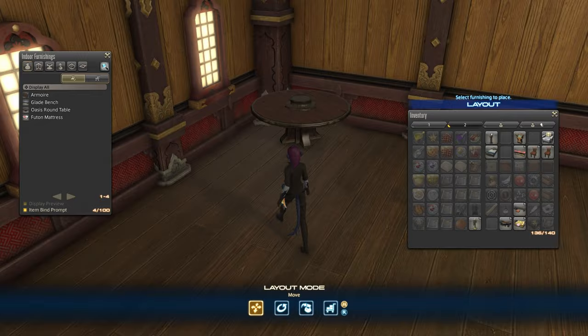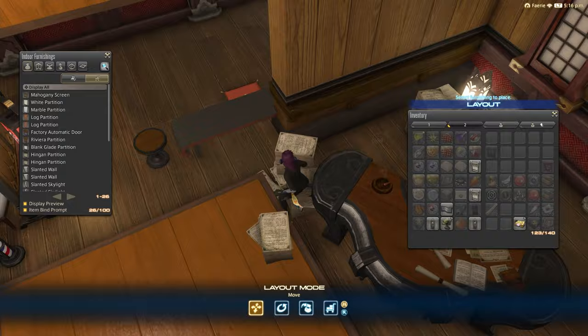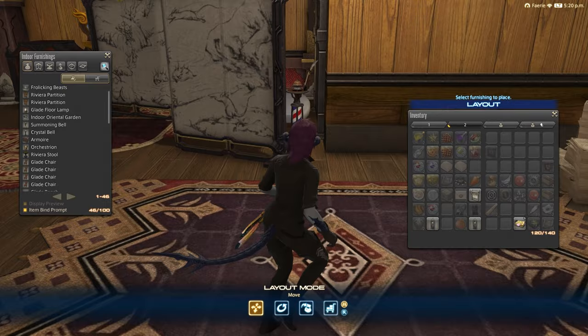Apartments work pretty much the same way the rest of housing does and they can hold up to 100 furnishings, which can include flower pots, orchestrion, armoire, crystal bell, summoning bell, and certain NPCs. However, do keep in mind that furnishing an apartment will bind all items used to you and you will not be able to resell them later.